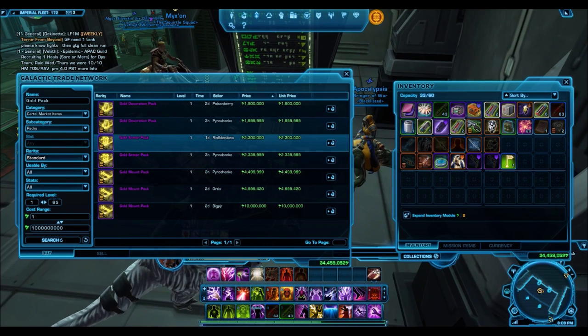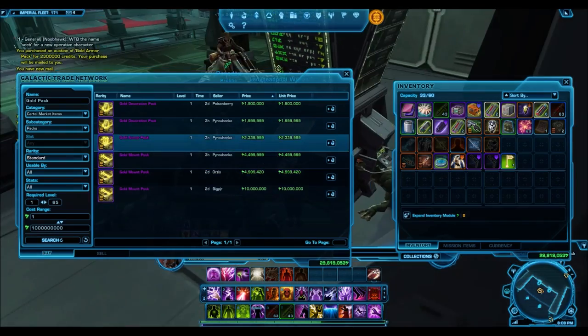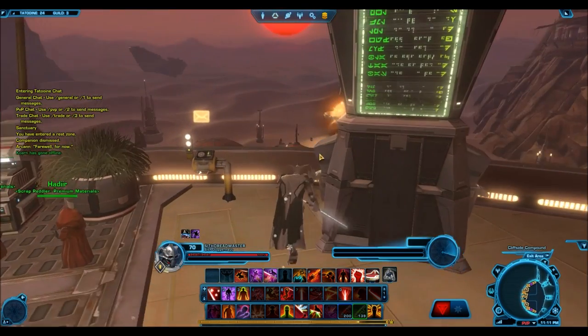I did a conversion of cartel coins to credits in one of my recent videos about the best ways to convert cartel coins to credits, and we came to the conclusion that you could convert one cartel coin to 9,000 credits if you bought a CXP boost and sold it on the GTN. Using that same conversion, ideally gold armor packs would be going for 10.8 million credits each. I highly doubt anyone would buy one at that price — I personally assume it'll go to about 4 to 5 million credits each.